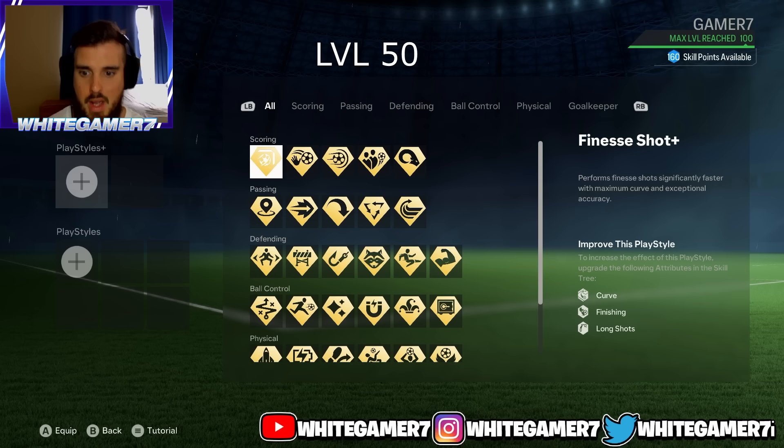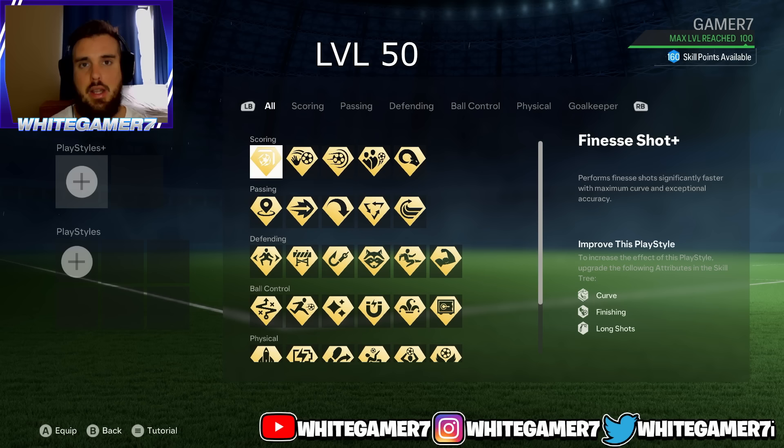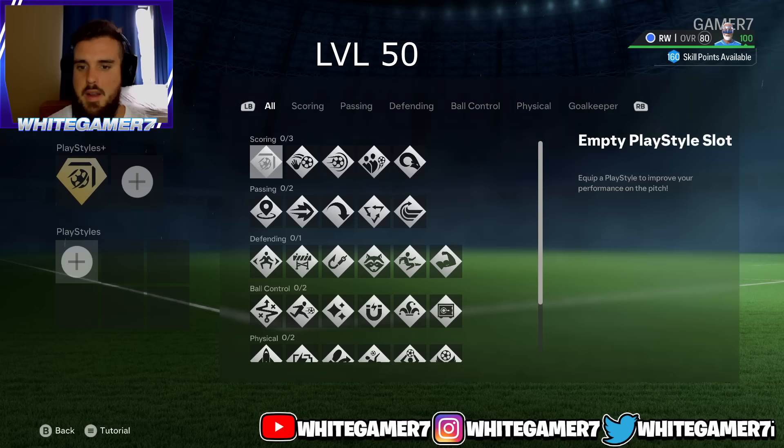For the play style plus at level 50, you still have one slot available. You can go with finesse shot plus, which is very good for inside or outside the box. You can go with long ball pass plus, or the first touch plus. I recommend going with finesse shot plus at level 50 — this is very good so you can take shots outside the box as a winger because sometimes your teammates are going to be covered and you might need to take a shot, and a finesse shot will likely score.